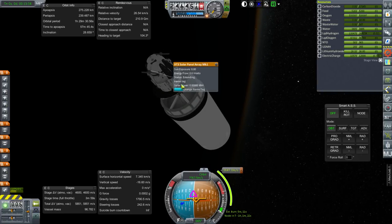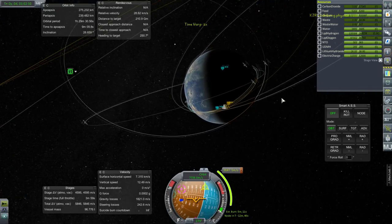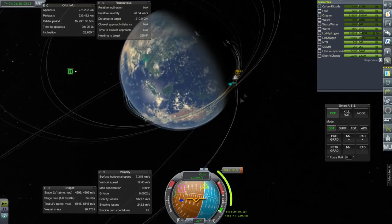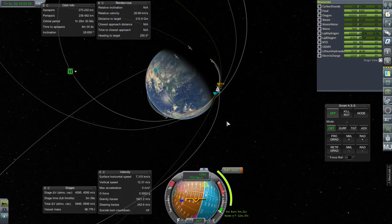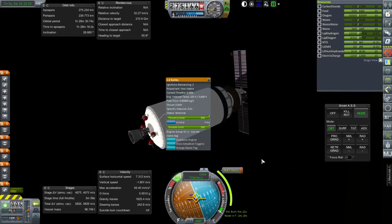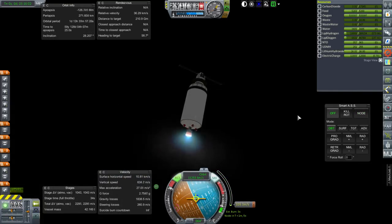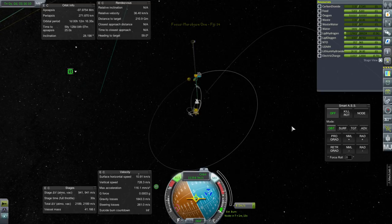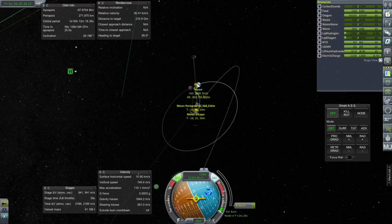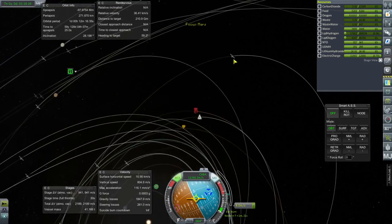Let's get the solar panels out. One of the nicer things about using a J2 stage for the transfers is that it's fairly quick, so you don't have much inaccuracy because of the timing of the burn. Ignition. Getting ready for shutdown and shutdown. 4 meters per second off. We have a little bonus moon encounter in the middle — that's a very distant moon encounter so it's not affecting us very much.